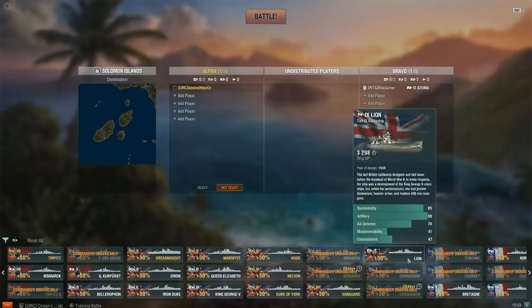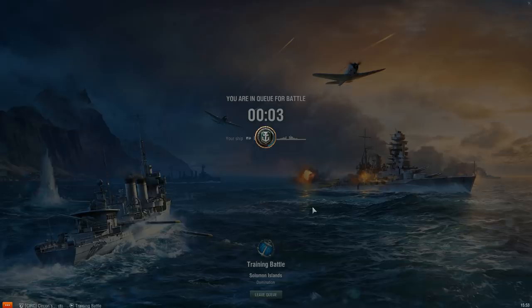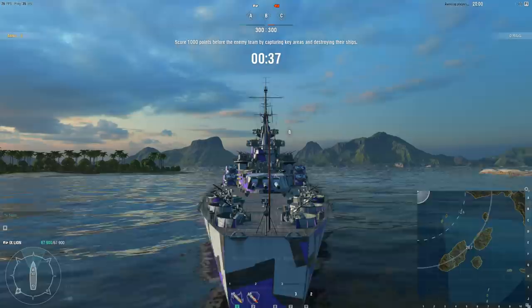It's going to have to be the Lion since I don't have a commander in my Conqueror, and you can't swap commanders in the training room. The Lion basically has the same guns, just fewer of them. Is it like a meme, the Lion? Kind of, although it's more the Conqueror at tier 10.